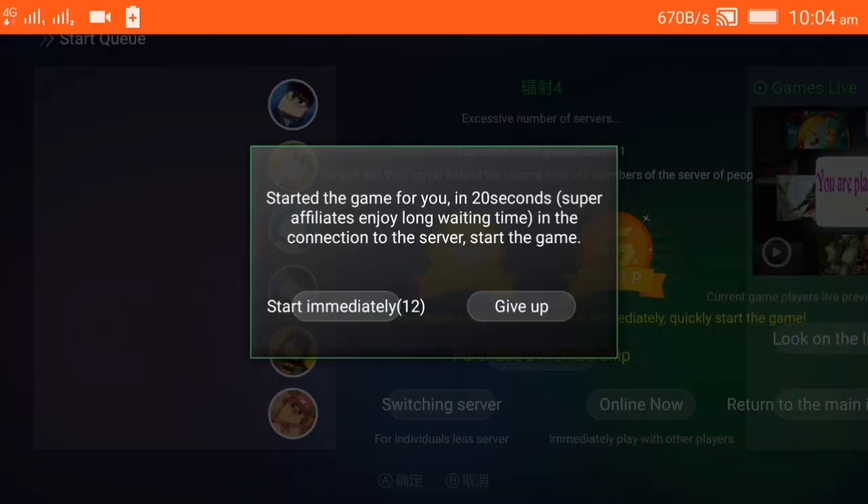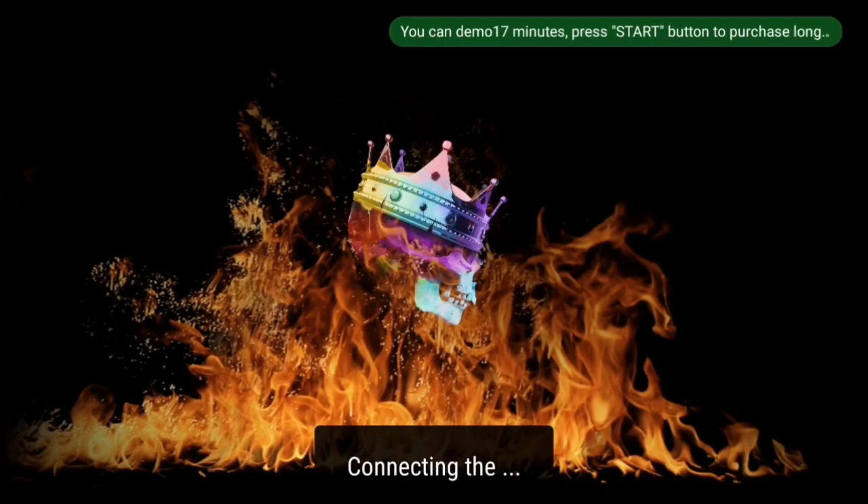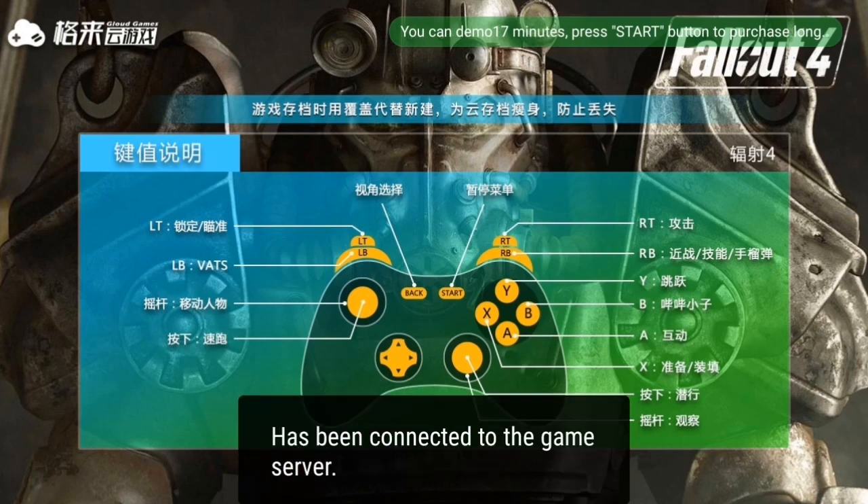You can see there's a pop-up option now. Click on 'Start Immediately.' If you don't have the English version, I've given the link in the description of the video where I have provided the English version.